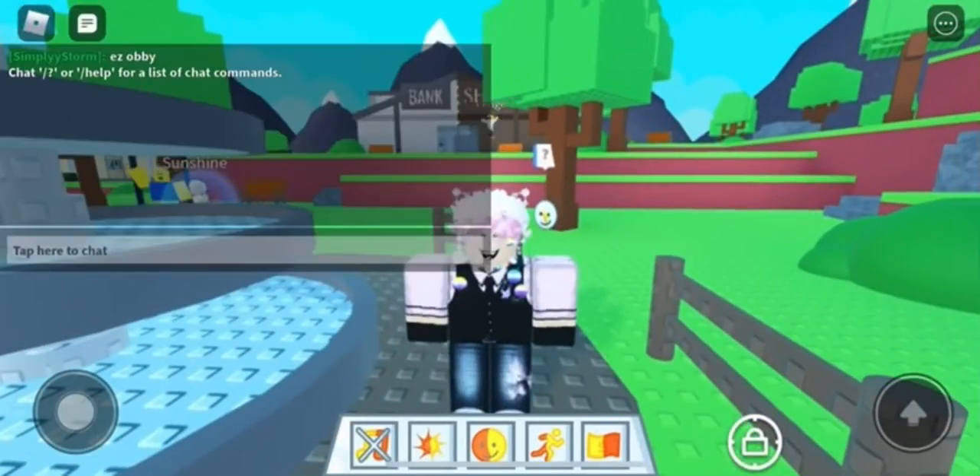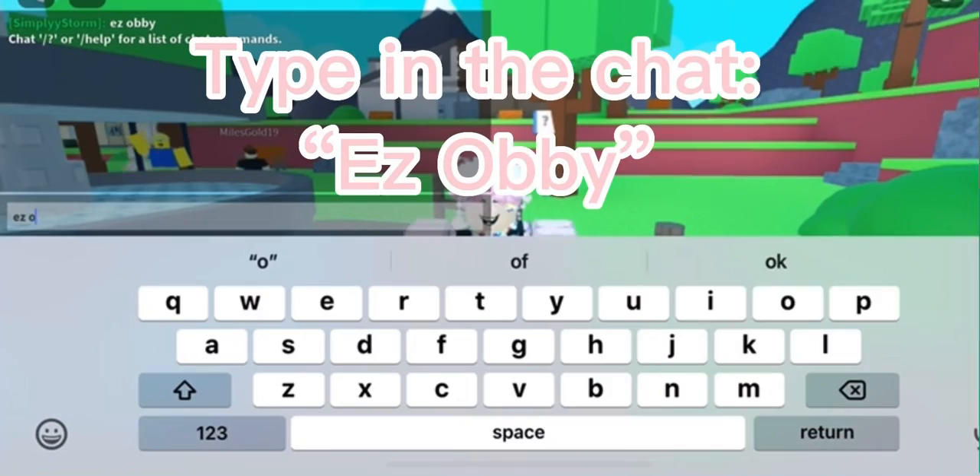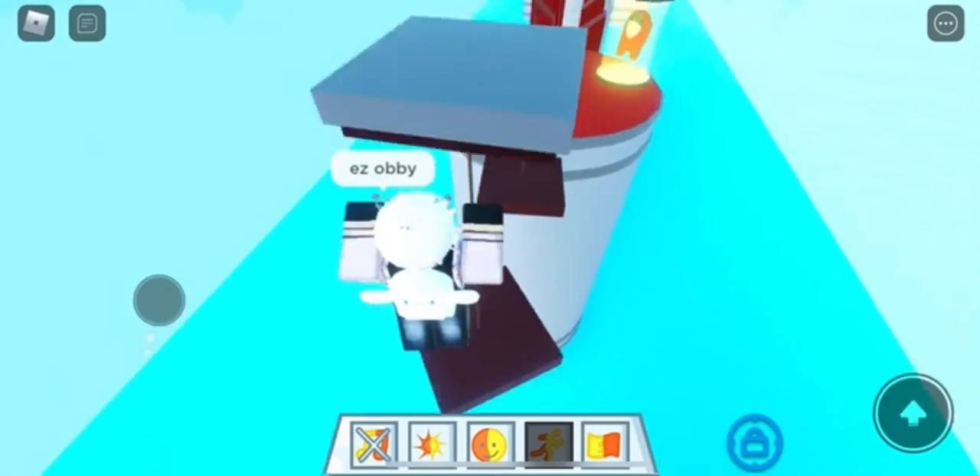In this video I'm showing you how to get the Pro Marble in Roblox Find The Marbles. To get this, type in the chat 'ease obby' and once you do that you'll get teleported to an obby. I'm going to cut the video to speed it up.